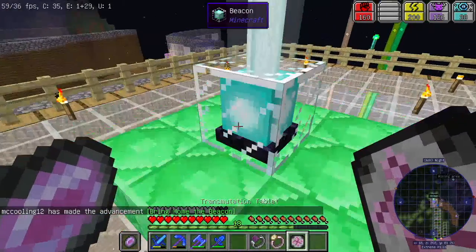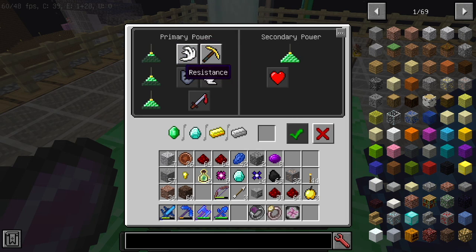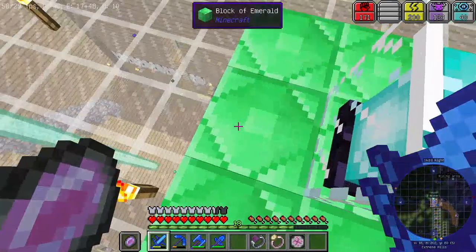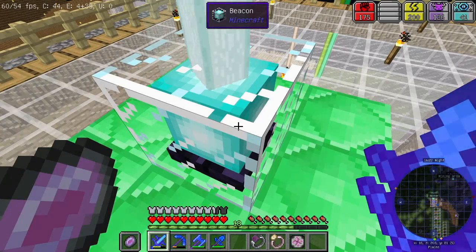So now we can actually have effects if we just use diamond or stuff — we can get the primary power and secondary power. We have to actually get the full set, which is 7x7, 5x5, and 3x3. That's going to cost a lot of emerald — we might do this next episode.